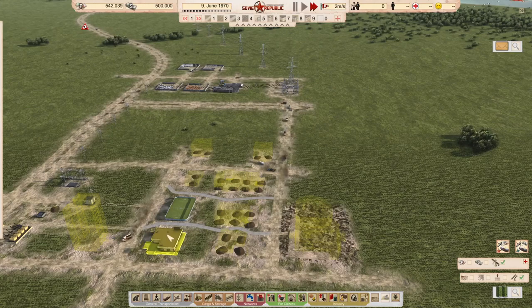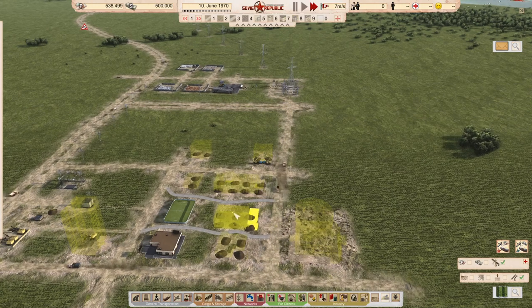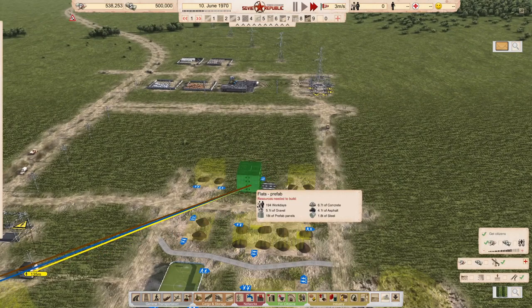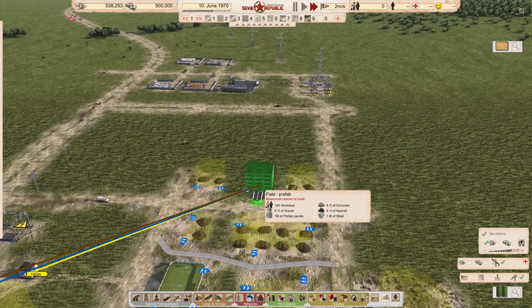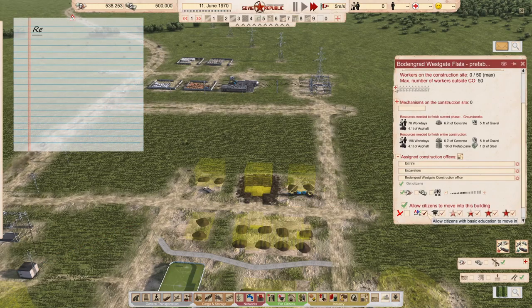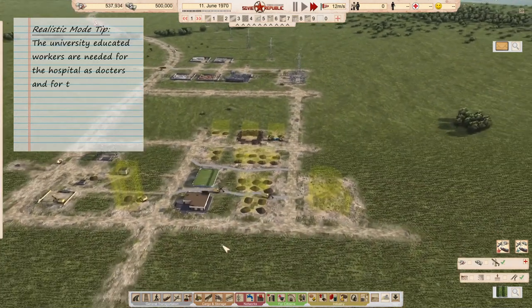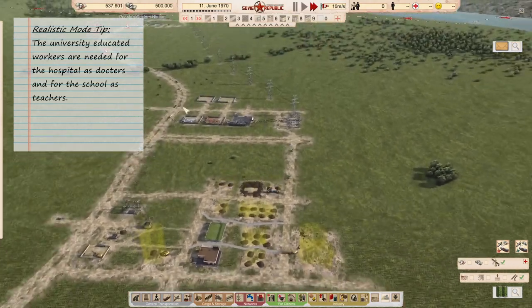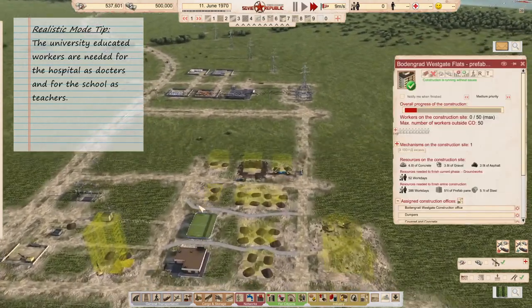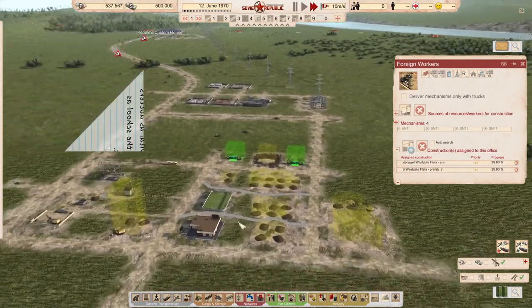When the groundwork is done it will keep sending people. We have started construction on the cinema, because that needs a lot of concrete during its building process. Concrete is not used for the prefab flats except in their ground phase, where they need one load of concrete. So all the other concrete is going to the cinema.